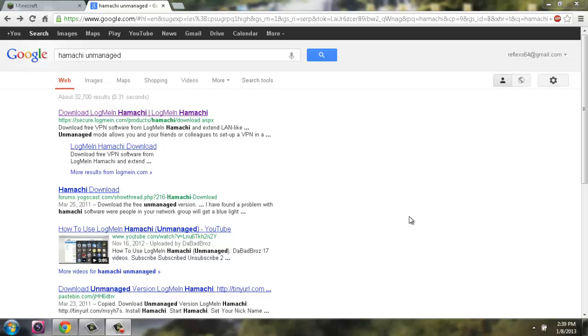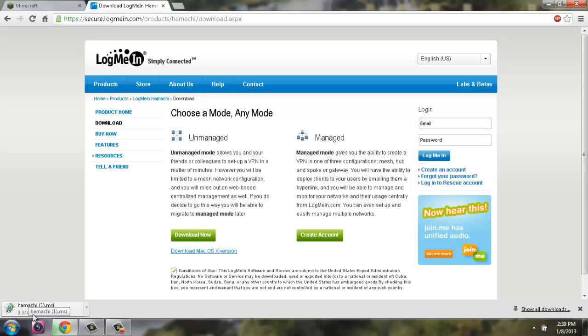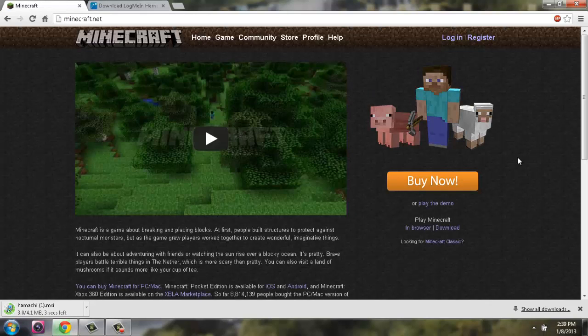There are going to be three things that you need, and the first one is Hamachi unmanaged. You're going to want to go to Google, type in 'Hamachi unmanaged' into the search bar, and it's going to be the very first result. Go to the website, click yes to agree to the terms of use — no one reads it, but you can. You want the unmanaged version, so click 'Download Now' and it will start downloading in Chrome.